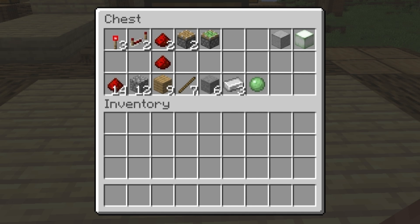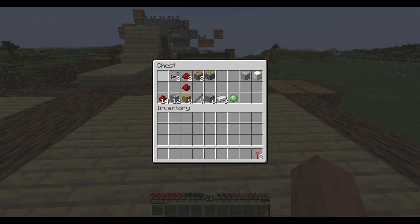The bottom row shows everything broken down to its purest form of materials. Depending on whether you use the second variant or not, you'll need either 15 or 14 pieces of redstone dust, plus 12 pieces of cobblestone, nine planks of your choice, seven sticks, six stones, three iron ingots, and one slime ball.